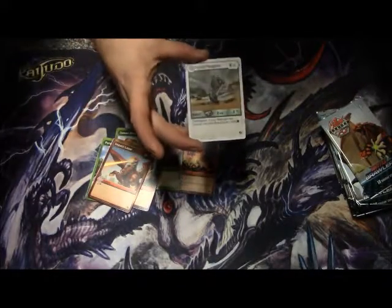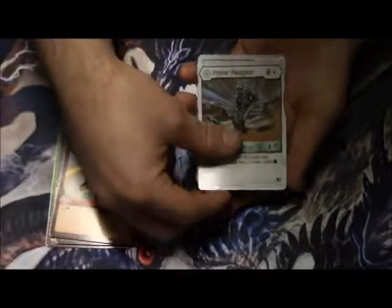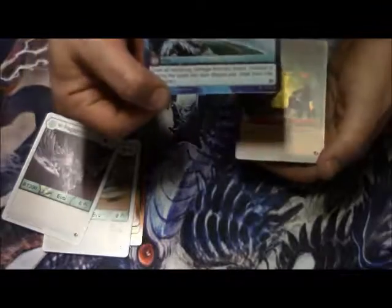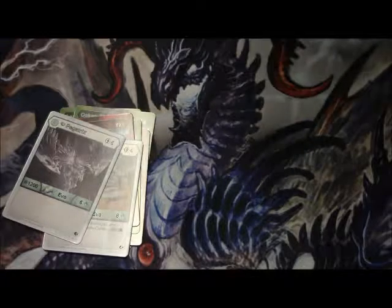Let's see if we can zoom in here a little bit for you guys. Look at that. What else is in here? That's clear. And there's Pegatrix — a diamond Pegatrix! Look at that! We've got this fancy card. Sorry about the bad angles on this for you. We've got a Power Ritual as our foil. Cool! I'll put these over here. You ready for the next one?